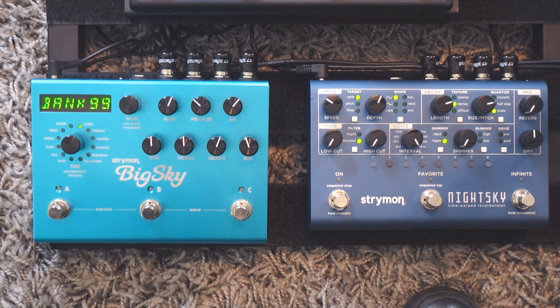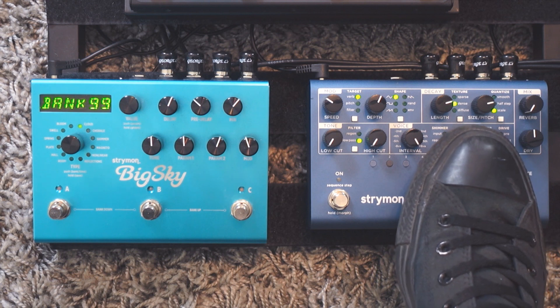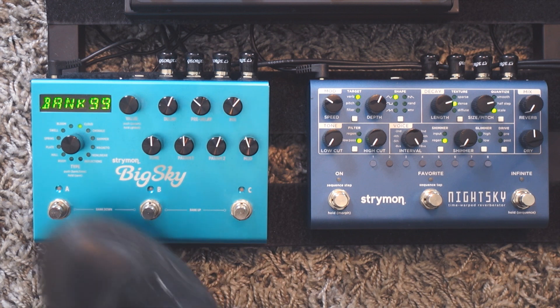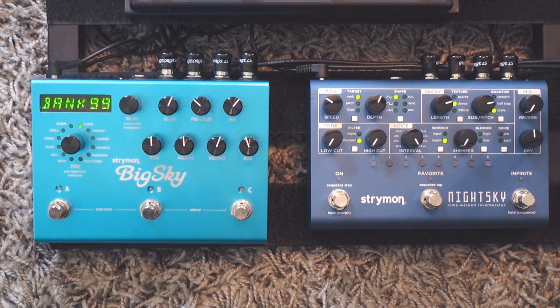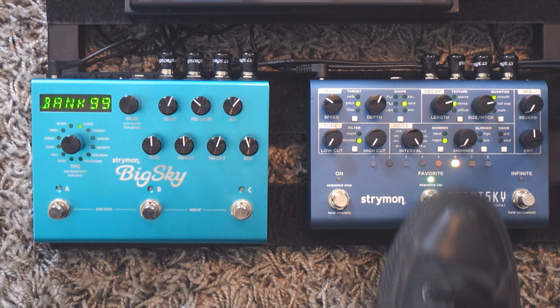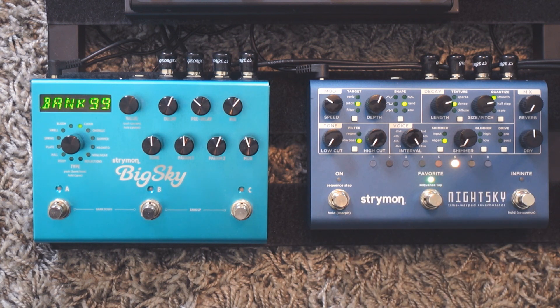If you look at the Night Sky, it doesn't have all of those reverb types to choose from. It's basically more of a plate-style reverb. You could consider the textures — sparse, dense, and diffuse — as the types, but that's it. You don't have that big a choice like on the Big Sky. It does have some presets, but only 16 compared to 300 here, and they're not as easily accessible. So for accessibility and choice of reverb types, the Big Sky is really the winner.